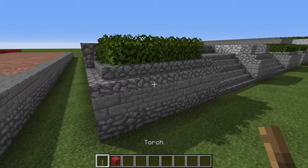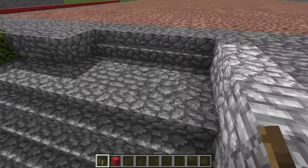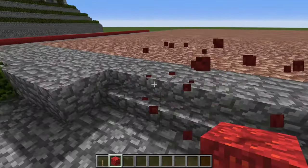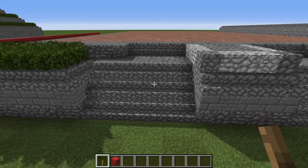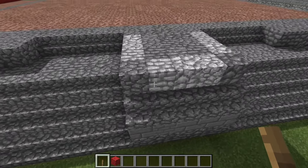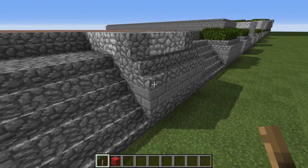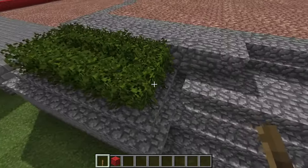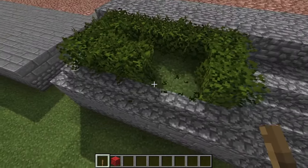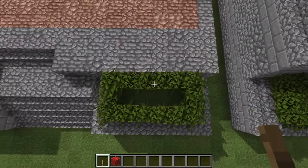Once you've got that done, raise your stairs up another block, then we have a two-block landing of cobblestone and more stairs — these stairs are about five blocks wide, getting narrower as we build up the podium. Around the front we're building up the base for the statue using cobblestone and diorite. On the sides we're putting in our first shrubbery bed, edged with cobblestone stairs and filled with grass and shrub blocks.